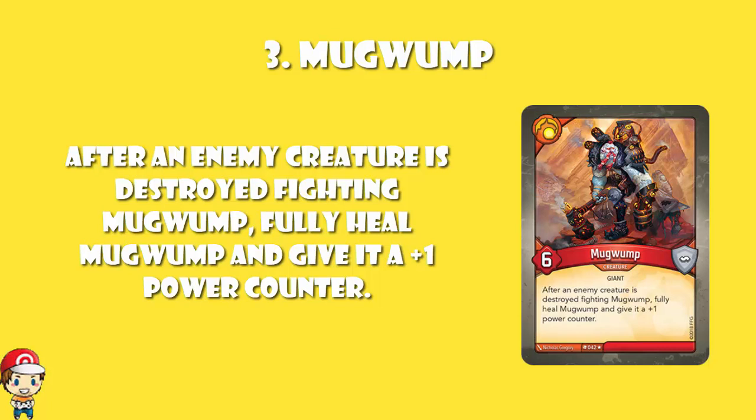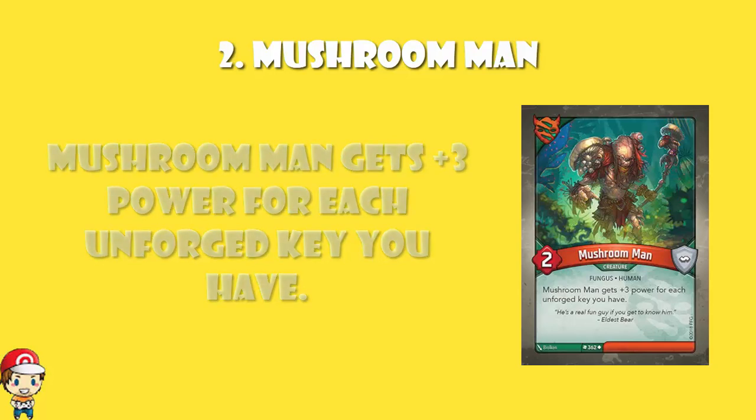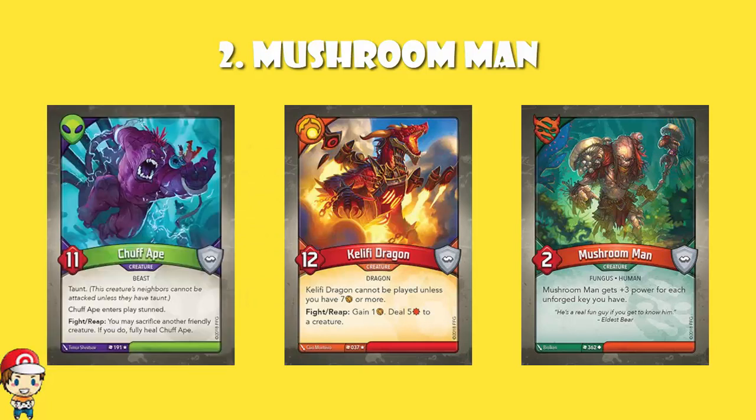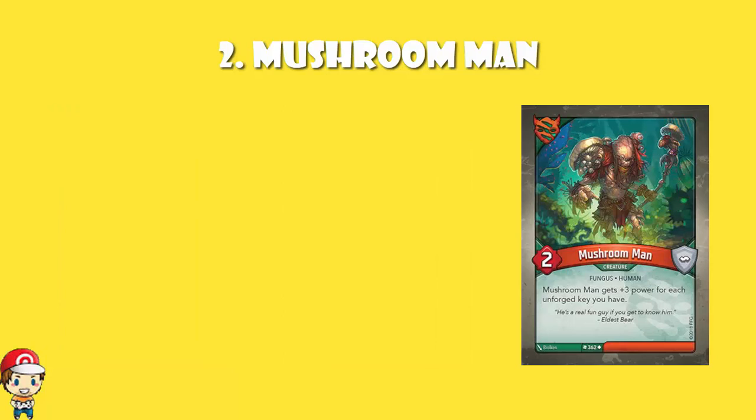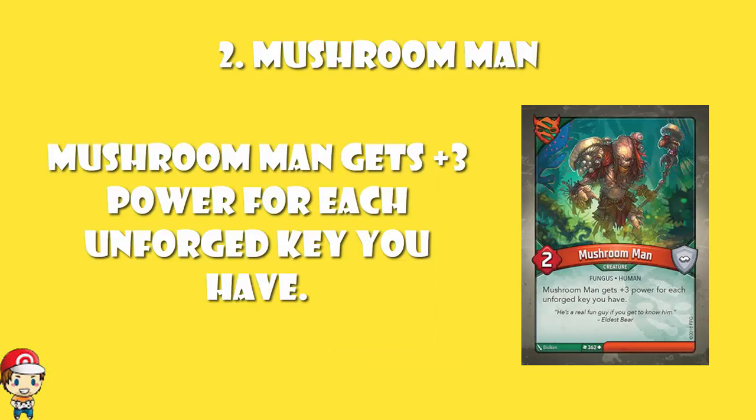In at number 2, we've got Mushroom Man. It starts off as a 2-power, but you get plus 3 power for each unforged key that you have. So in the early game, you're an 11-power, making you more powerful than anything other than Khalifi Dragon and Chuff Ape, but without the downsides. But then as soon as you forge a key, you get down to an 8-power, which puts you up there with Troll. And when you forge 2 keys, you're a 5-power, which is still alright but not particularly inspiring.